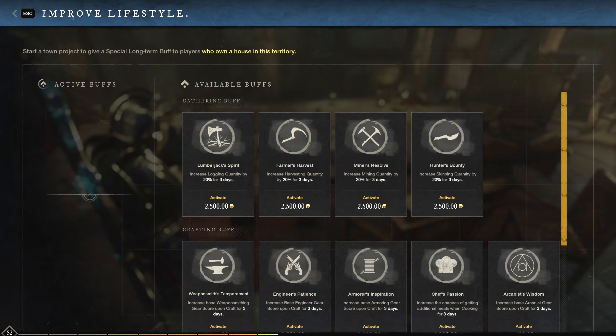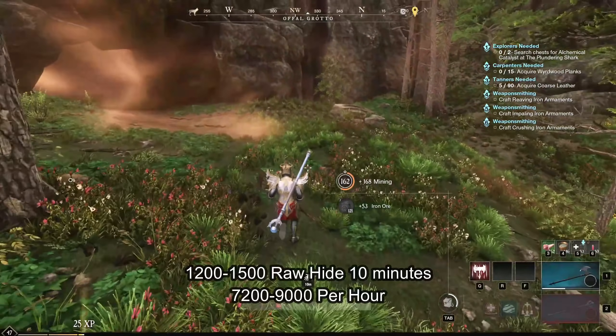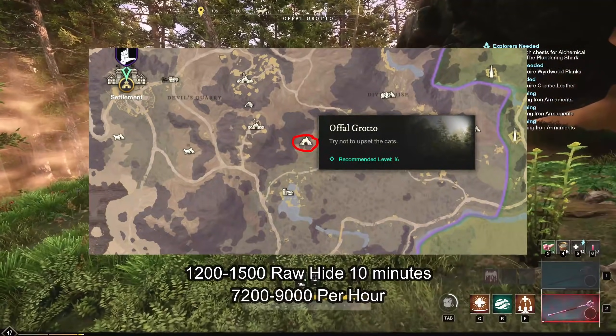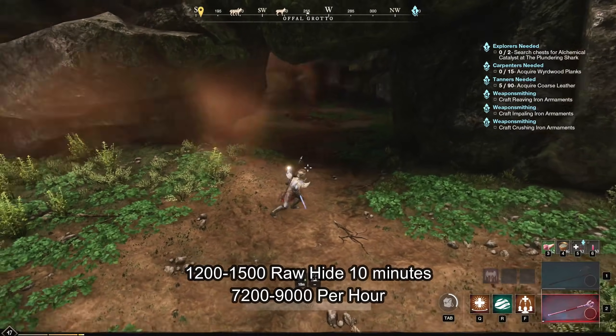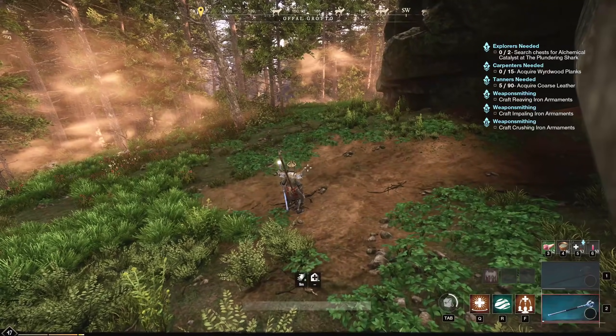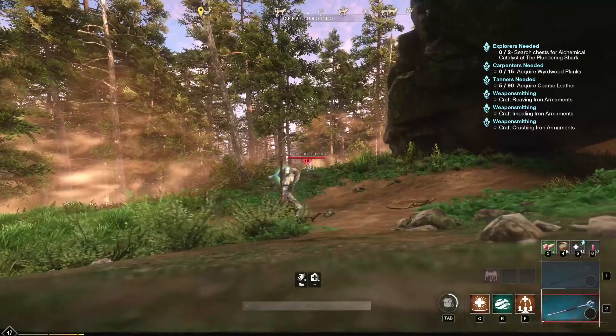The first area is the lowest leveled area but still provides a huge amount of rawhide — I get up to around 1500 every 10 minutes. This location is in Marnach's Bluff and the cave we are after is Ophal Grotto. It is conveniently located close to a shrine, and here there are a lot of lynx to kill, but we are focusing on 5 of them: 3 in the cave and 2 right just outside the cave.